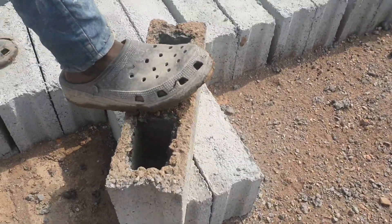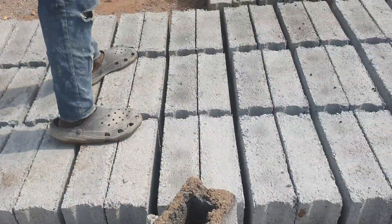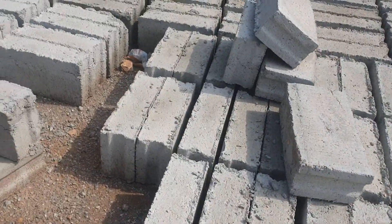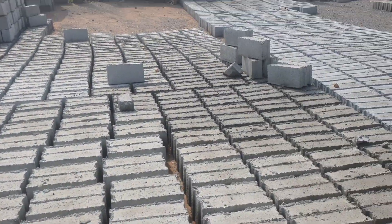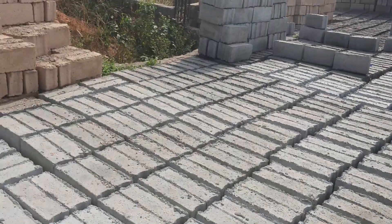The five-inch solid — that one is six cedis fifty. You can see there's plenty of cement inside the solid block.